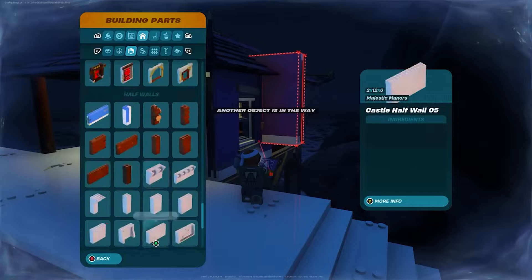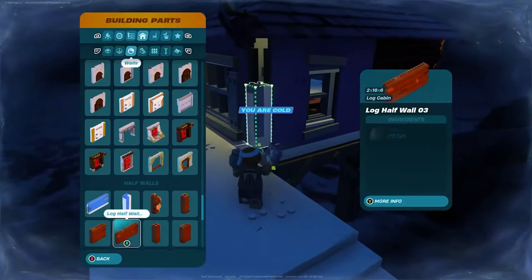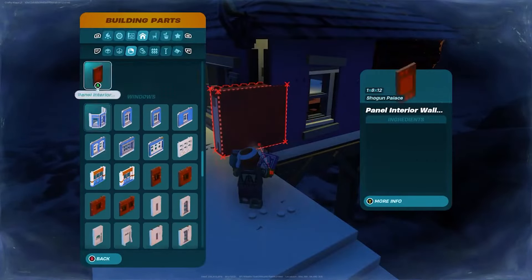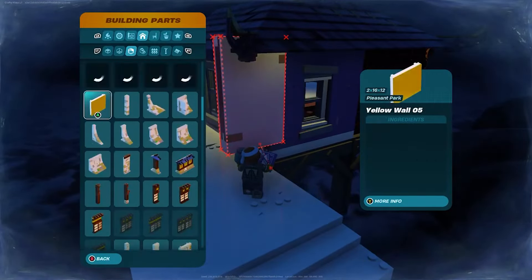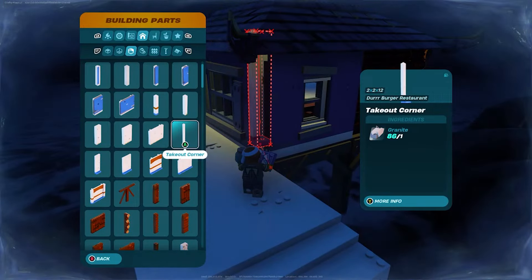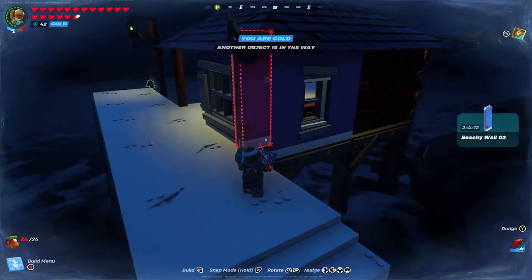If you guys don't have this Lego set — whether you have the Durr Burger set or didn't buy either — you could still use any set in the game and follow this build along with me, whether that's with the all white builds from the castle, the all blue builds from the snow biome, or even the wooden builds like I previously had.